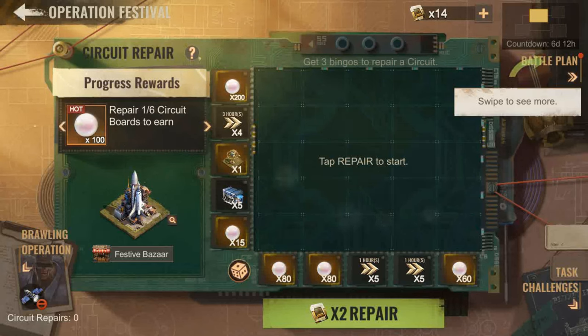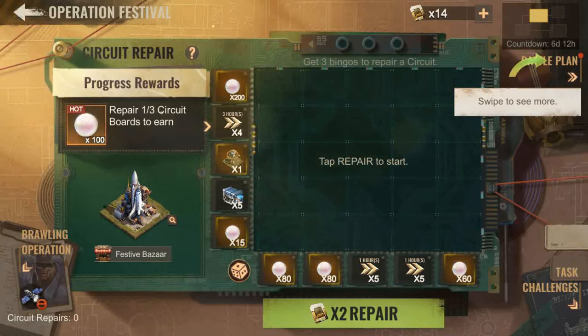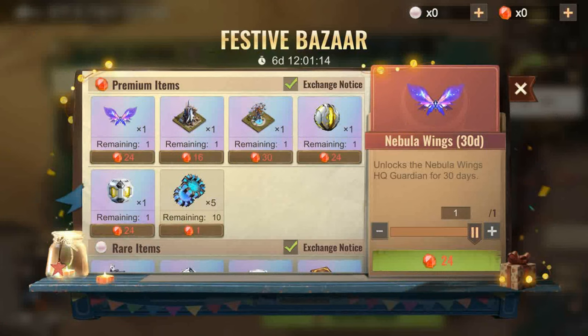The key materials in this event are the crimson gems, flawless pearls, restoration ships, and battle XP. Previously you would need to rank high in this event to grab several skin rewards. The introduction of the crimson gem means that premium rewards now need to be exchanged in the Festival Bazaar.